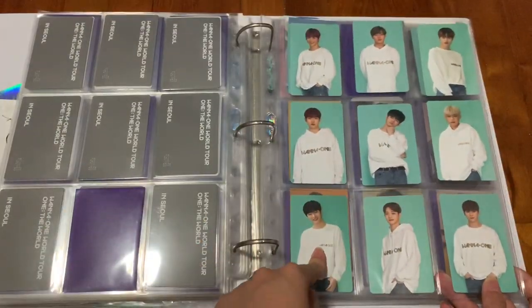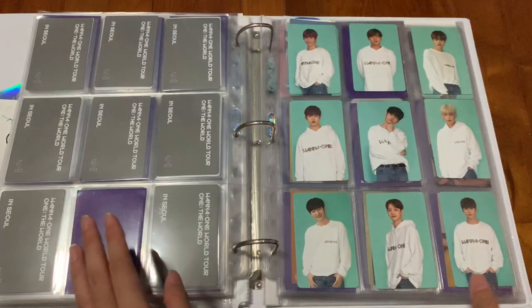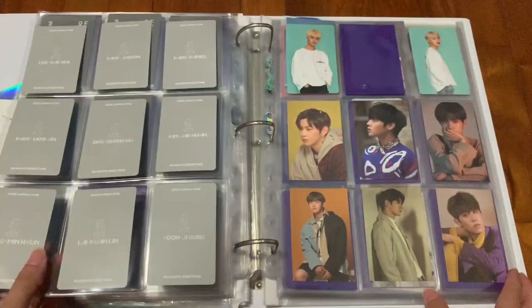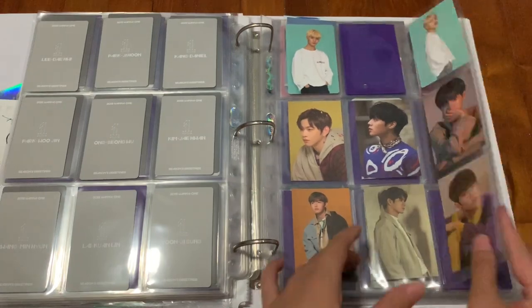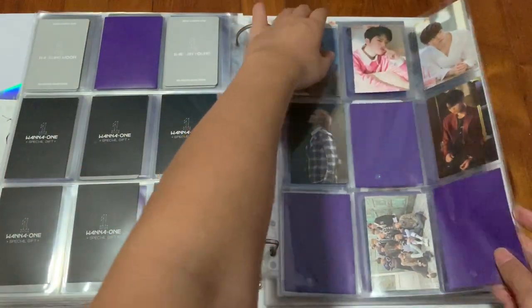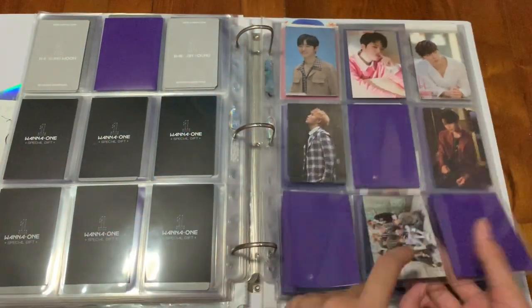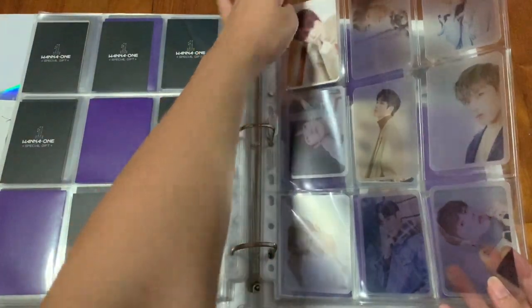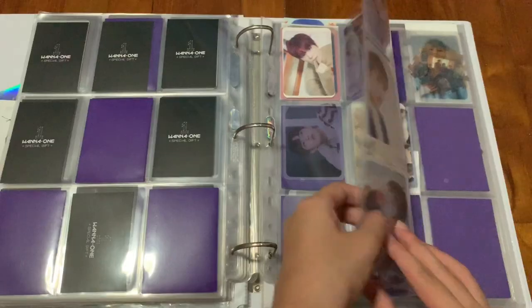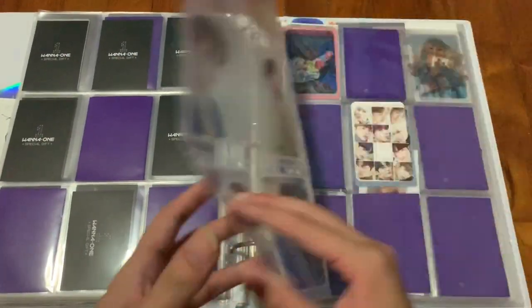For the season greetings, mine didn't come with the full card even though I pre-ordered, so I was quite upset and bought it from a reseller. And then since I went for Final Con I got some in the free list — I collected all 11 and put the group one here. For the icon I collected the group one too. I didn't have enough white backing so I just put it for Daniel's and the group ones.